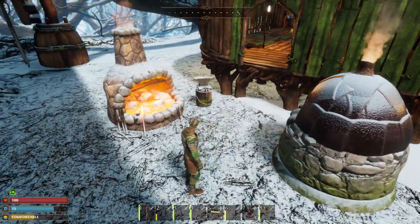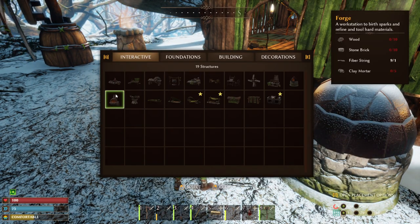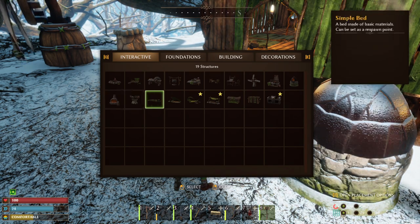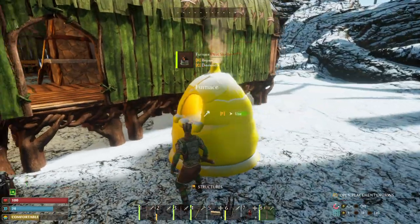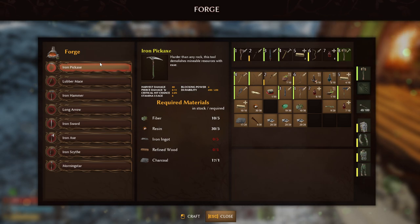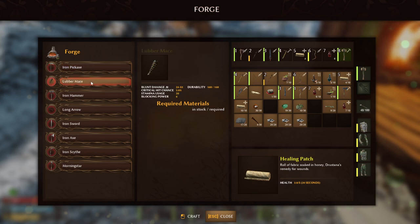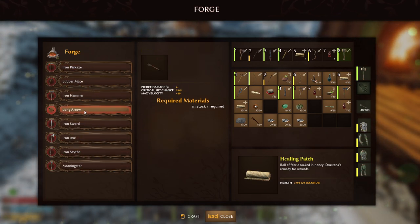After you build the Furnace, you will then move on to build the Forge, which obviously takes some stuff related to unlocking the Furnace, but doesn't necessarily take items from the Furnace. You just need to place this before you can place this. And then this unlocks all of the major in-game stuff — Iron Pick, Lubber Mace, all sorts of cool stuff.